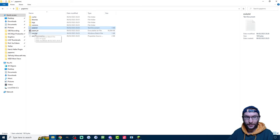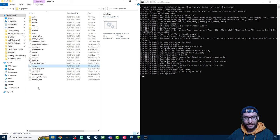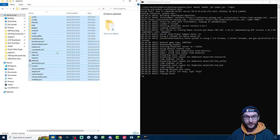Then once again, double-click on Run.bat. As you can see, now it's complete. We've got all these files and folders, which is why I told you to put it in its own folder.